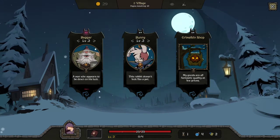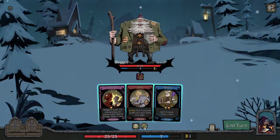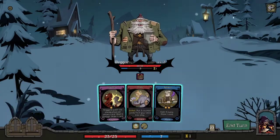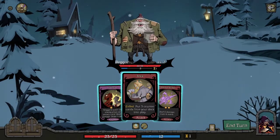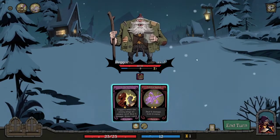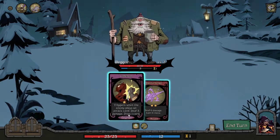Let's fight the bagger. We do have the charging staff so if we find poker dart we can just instantly trigger it and draw through more cards. Oh — I could have given him that card. That was so dumb, that was so dumb.